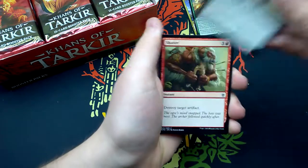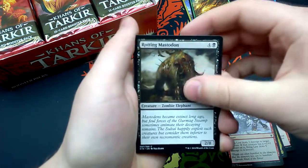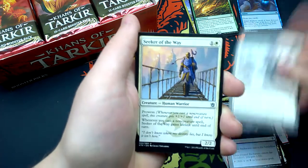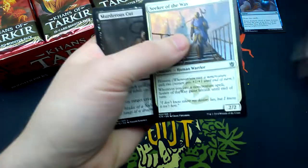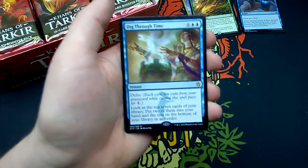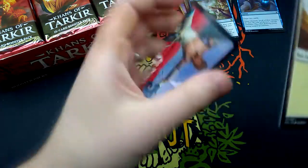Fourth booster: Rite of the Serpent, Shatter, Abzan Banner, Snowhorn Rider, Bring Low, Rotting Mastodon, Trickster's Scheming, Firehoof Cavalry, Dismal Backwater, Mardu Warshrieker, Seeker of the Way, Murderous Cut, Temur Charm. And Dig Through Time — for six and two blue, instant with Delve: look at the top seven cards of your library, put two into your hand and the rest on the bottom in any order.